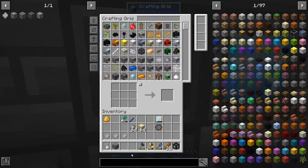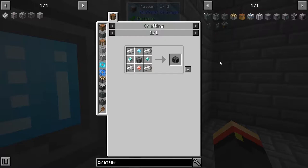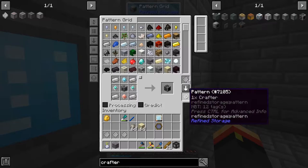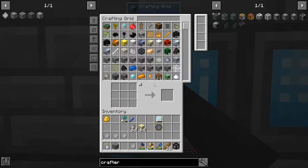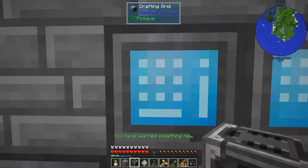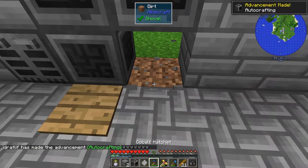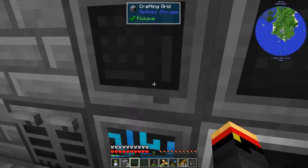We're going to need to make a crafter, of course, because that will help us auto-craft a little bit in the beginning. A crafter requires all of those things. We need to build one manually first. There's our first Refined Storage crafter. Let's stick it down there and put in the patterns we have so far, and we will go back to work.